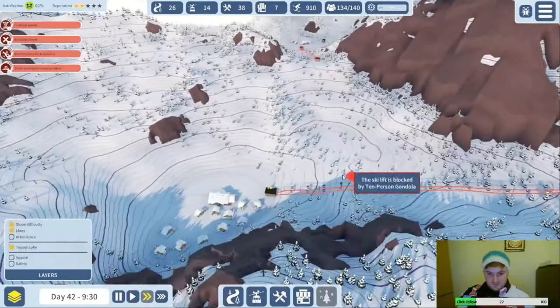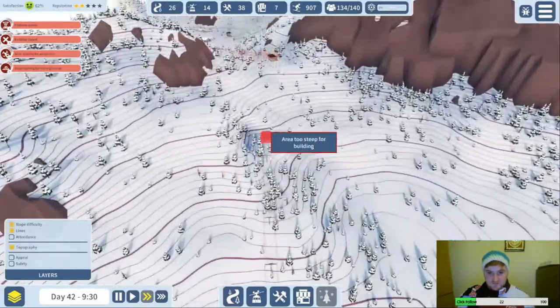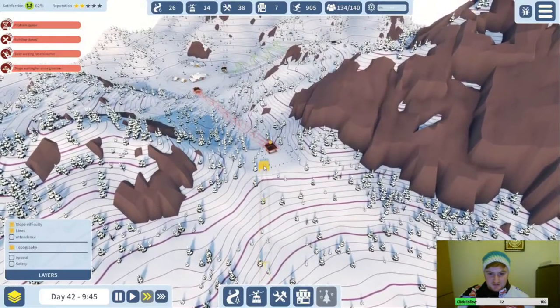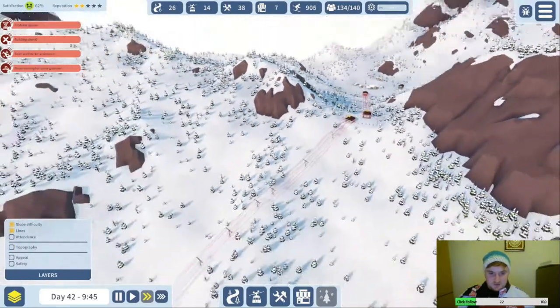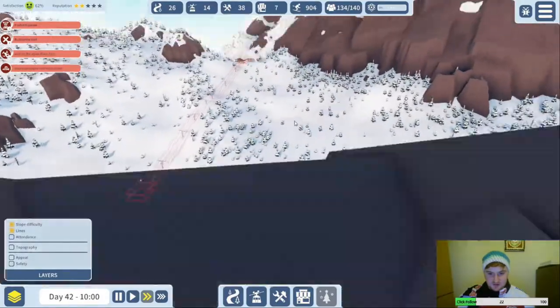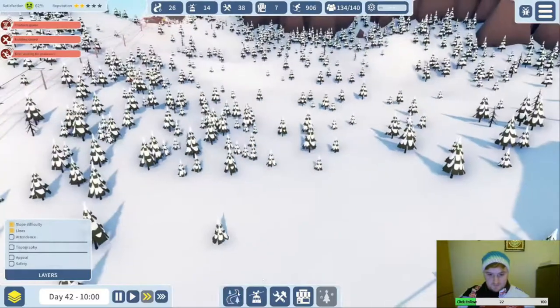Let's keep trying to get the green run everywhere. A 10-person gondola down here — can we attach you directly? Just about — yes! Cool, that's good. Now I'm thinking for the green run here, if it gets down to here it should just be green the whole way. Let's have a look.